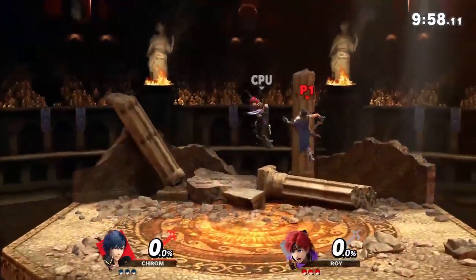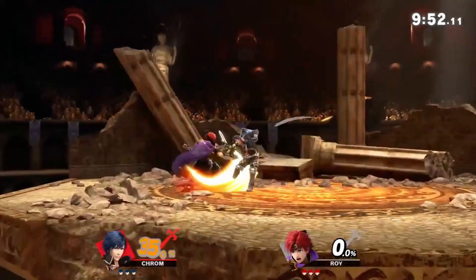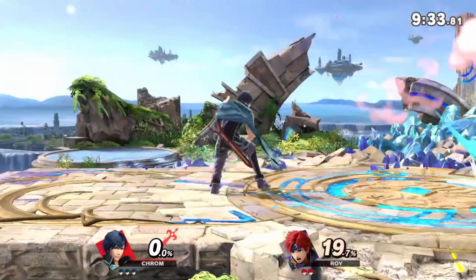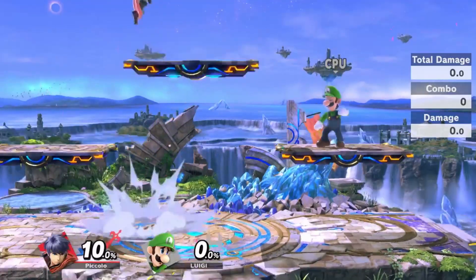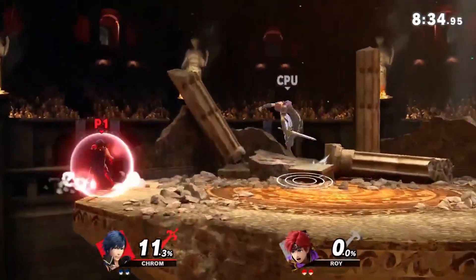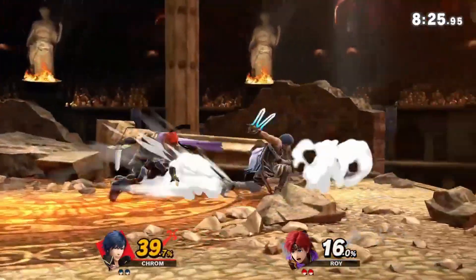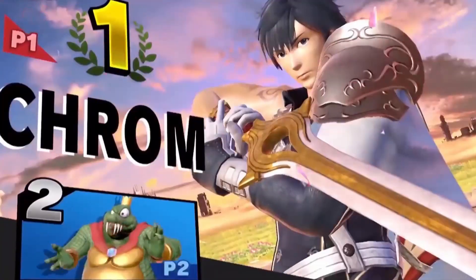Chrom is the ideal Echo Fighter and what I think they all should be. Chrom was a character that was wanted in Smash for a while, and it felt like we wouldn't get him since there were already six Fire Emblem characters in the game. Instead of making him a whole new character, they made him an Echo Fighter of Roy. The differences are that Chrom has uniform damage output on his sword rather than Roy's sweet spot at the hilt. He also has an up-B similar to Ike's. Visually, they removed Roy's noticeable backwards grip and his flame effects. He has all the normal Echo Fighter stuff like new victory screens, taunts, voice acting, and mild animation changes.